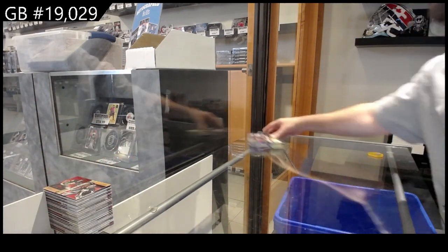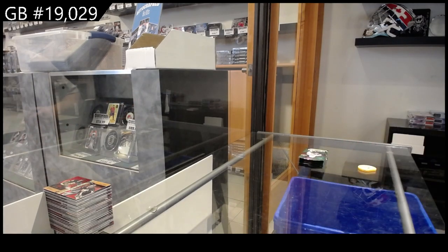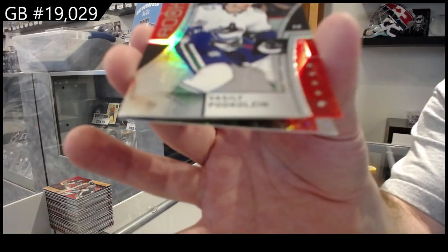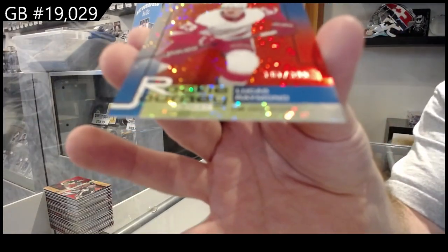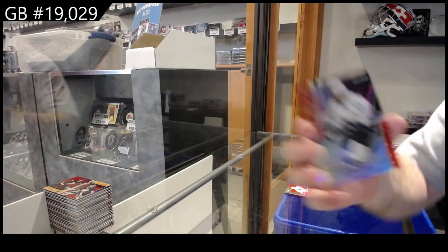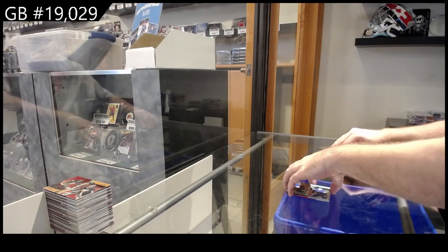I think a $3.99 box of this will be awesome value. We've got a Red for the Rangers of Panarin. We've got a Red Rookie of Podkolzin for Vancouver. And we've got a Raymond for the Red Wings, $3.99. Rookie of Gaddouch for San Jose. We've got $8.99 Stars of Crosby for the Penguins. And a Darlene-Olofsson for Buffalo, $9.99.